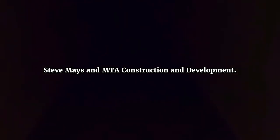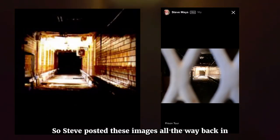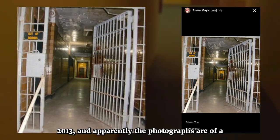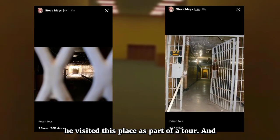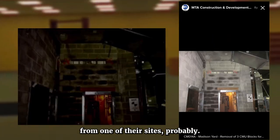The images used to depict level 3 came from Flickr, from the accounts of Steve Mays and MTA Construction and Development. Steve posted these images back in 2013, and the photographs are of a penitentiary in Jefferson City, Missouri, which he visited as part of a tour. Another image was posted by MTA Construction from one of their sites.